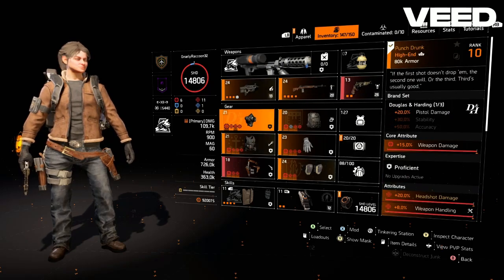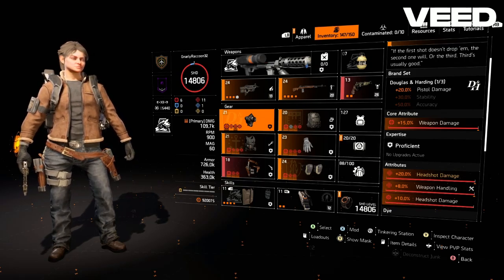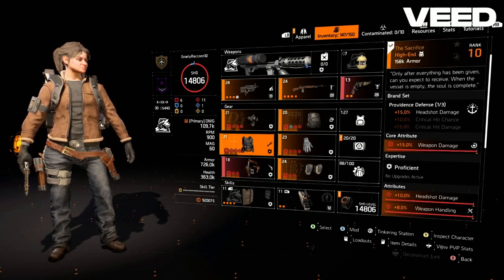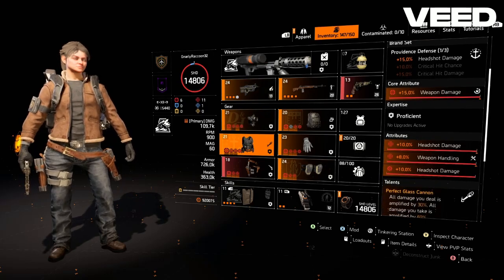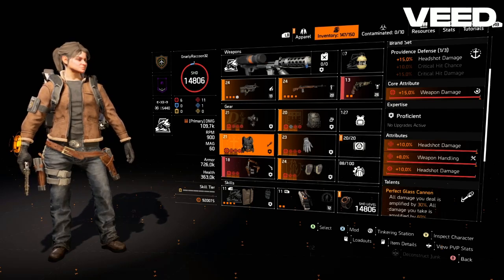For your mask you're going to want the Punch Drunk with weapon damage for the core attribute and weapon handling as the other attribute, then for your mod you're going to want headshot damage. For your chest piece you're going to want the Sacrifice with weapon damage for the core attribute, headshot damage and weapon handling as the other attributes, then for your mod you're going to want headshot damage.